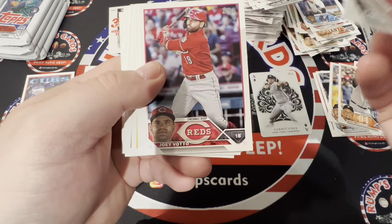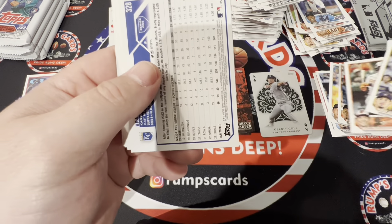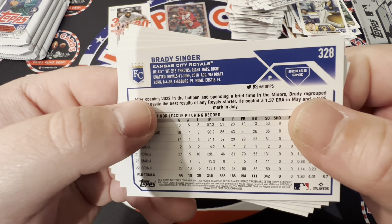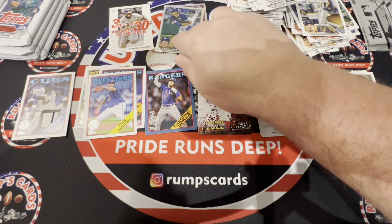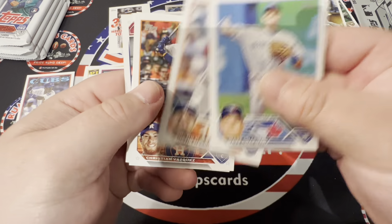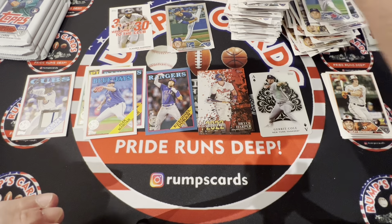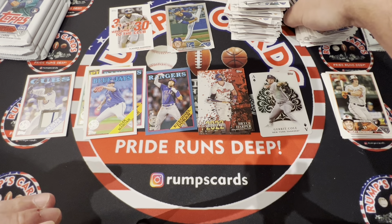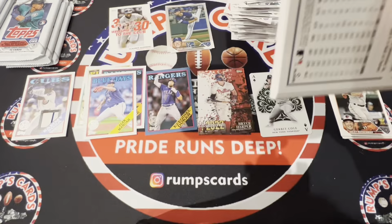Vladdy, Joey Votto. Cruz Future Stars, Adley Rushman — there you go, there's a rookie you're looking for. And we have something — Bradley Singer, Series One, another silver. Chapman, Meadows, Bundy, and Sanchez. Sorry about the length of this video, guys, I'm trying to rush through it.